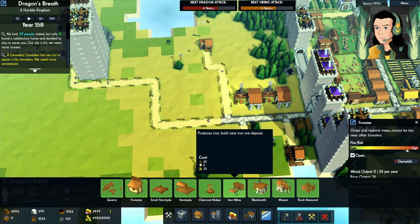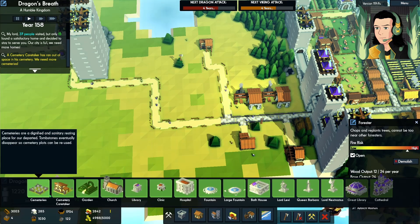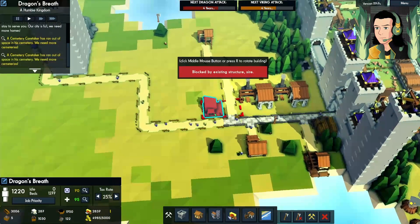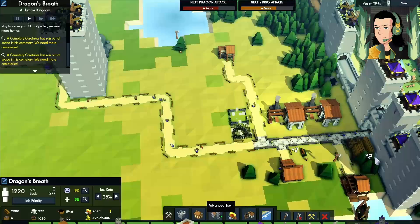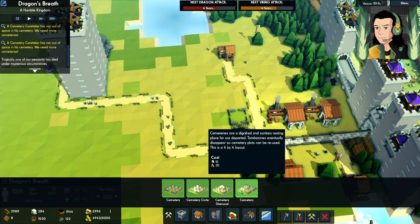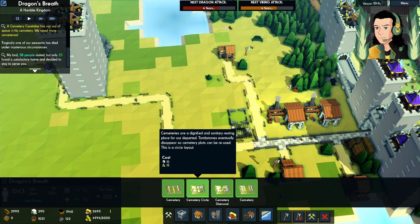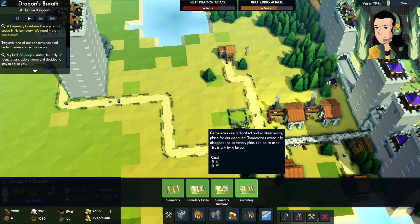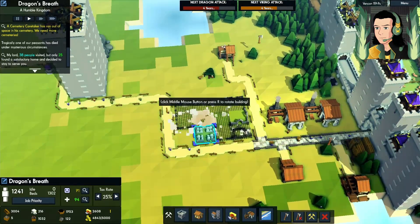Maybe I'll build a cemetery over here. Should be under the town menu — yeah. Let's build a cemetery caretaker, put it right here. What's the most expensive option? Diamond, four by four versus three by three. I'm going to go with the most expensive. And yeah, we're building a massive cemetery over here. If they burn it down, as sad as that is, I'm not too worried about it.